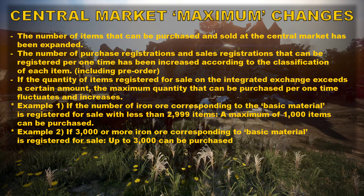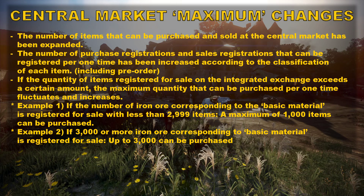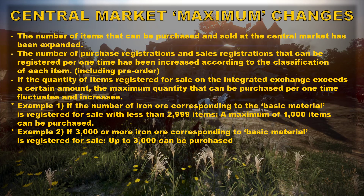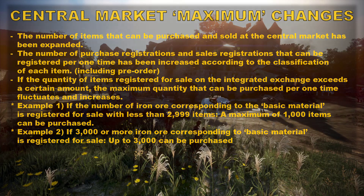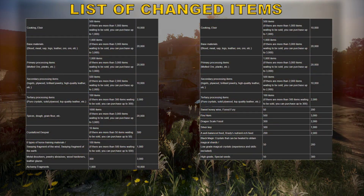If the quantity of items registered for sale on the integrated exchange exceeds a certain amount, the maximum quantity that can be purchased at one time will fluctuate and increase. You can check the list of changed items in the relevant section.